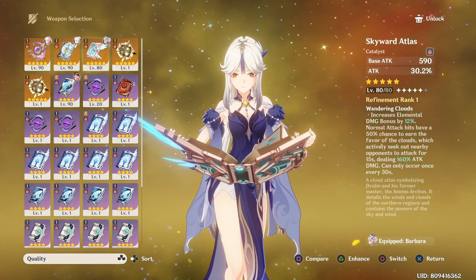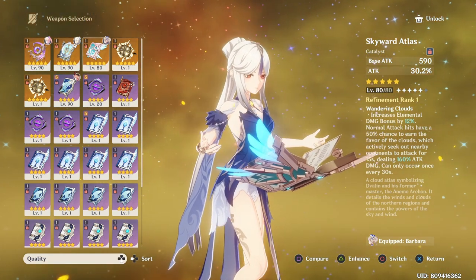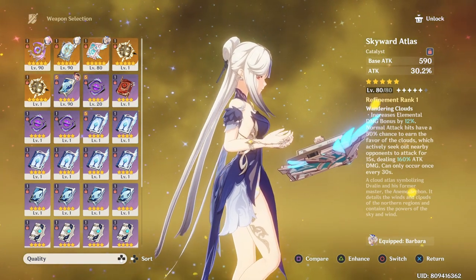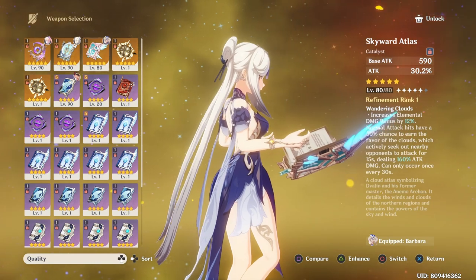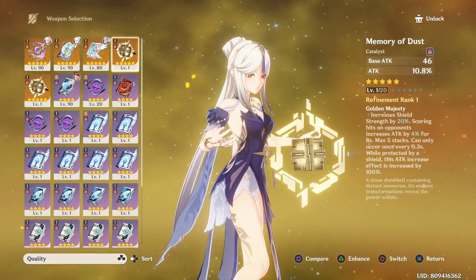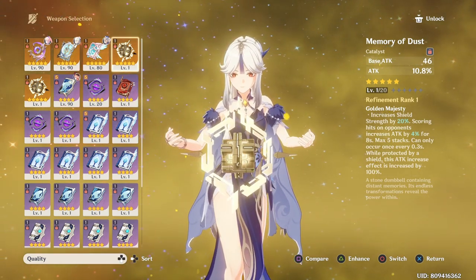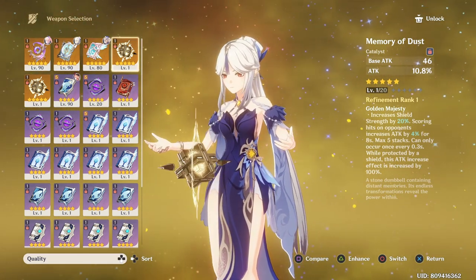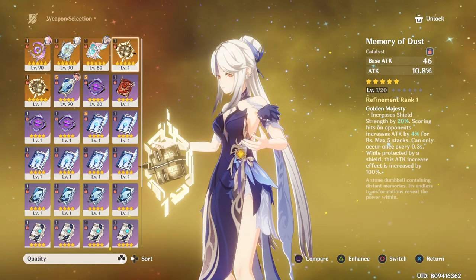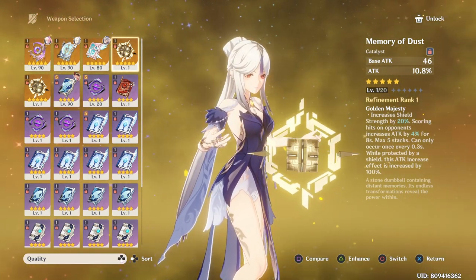Next is the Skyward Atlas, another strong 5-star catalyst from the standard banner with high base attack of 48 and an ATK% secondary stat. Since it focuses purely on attack, you'll need to build more crit ratio on your artifacts. Its passive gives around 12% elemental damage bonus. Then there's the Memory of Dust, a limited 5-star option that focuses on ATK% and requires a shielder to maximize its benefits. The attack values it provides are very strong, but since Ningguang has many good 4-star options, spending heavily to obtain Memory of Dust isn't really worth it.